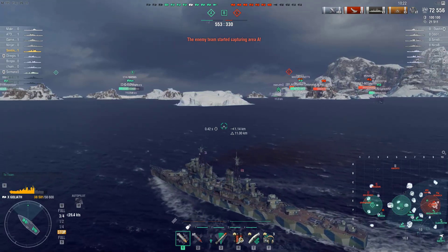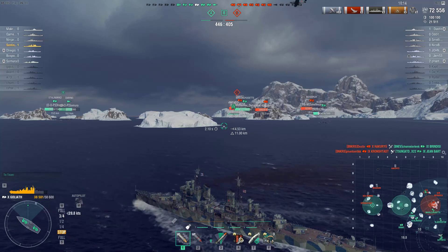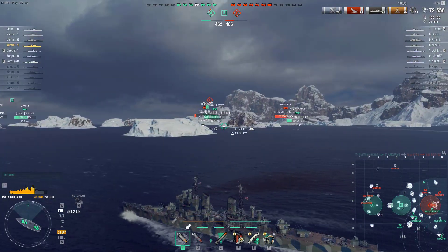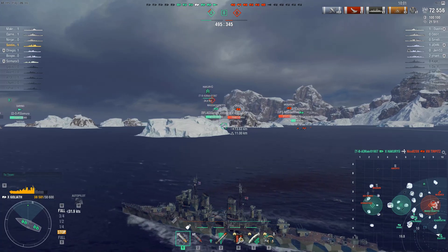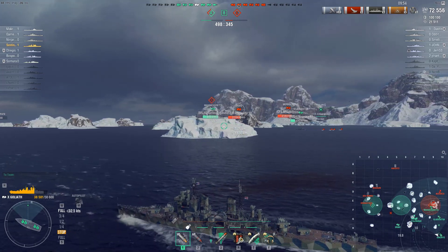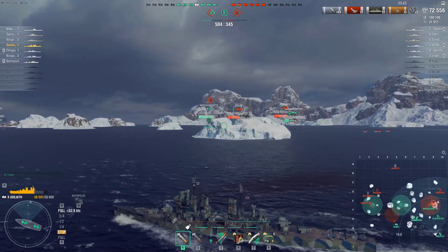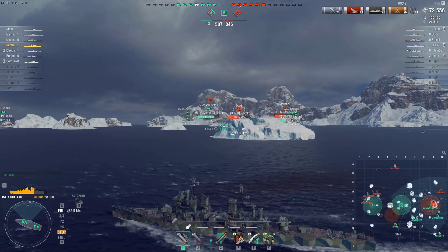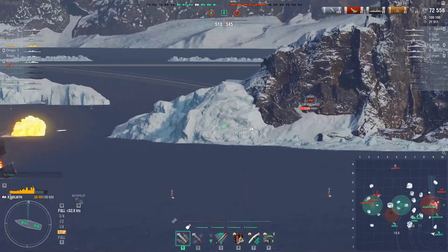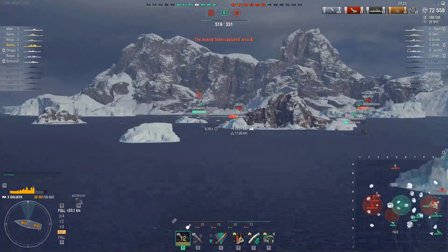If I have to choose between the Goliath and Zao, which one should I choose? Both are HE spammers, both play totally differently, and they have almost the same number of guns — 12. But the Goliath has the heal — that's the gimmick and the biggest difference. The heal on this ship is totally broken, not as broken as the Conqueror's, but you get the picture. Strangely, lower-tier British cruisers like HMS London don't have this super heal.